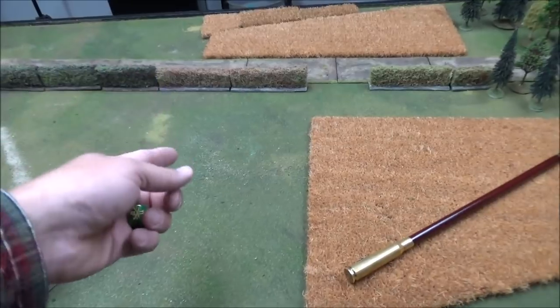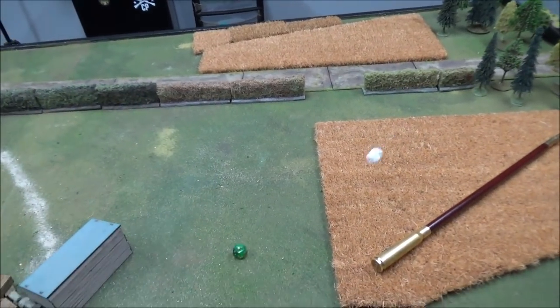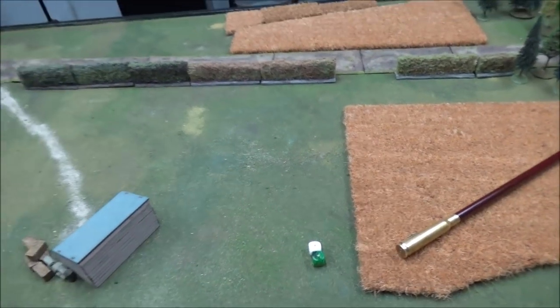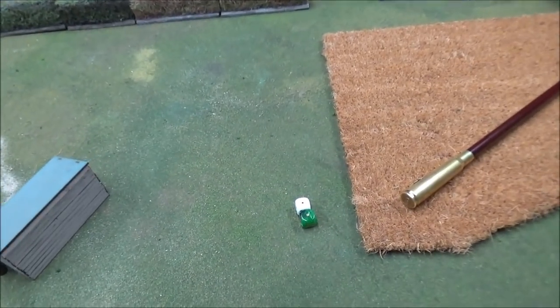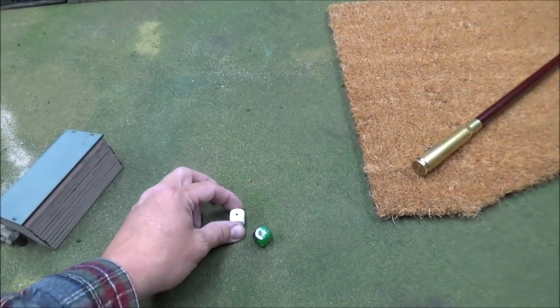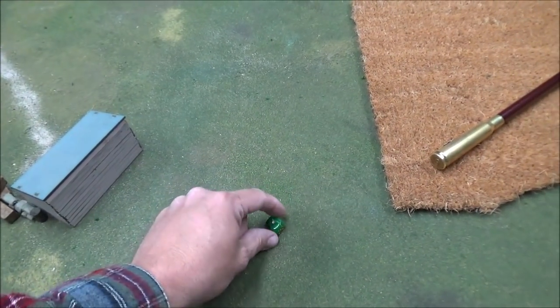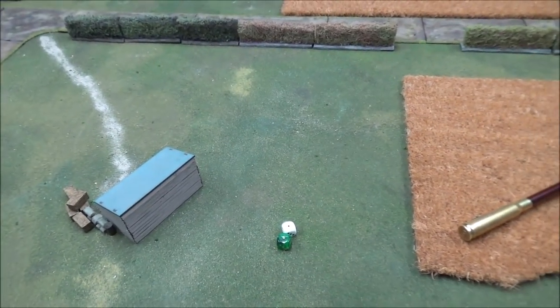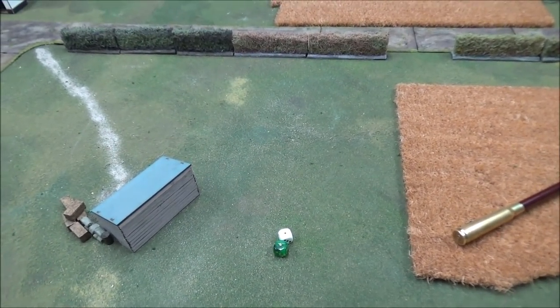We're going to roll our force morale. Both dice came up ones, so we will start at eight. We've briefed Andre and we know what we're doing — or at least what's supposed to be done. Then we'll do the patrol phase.